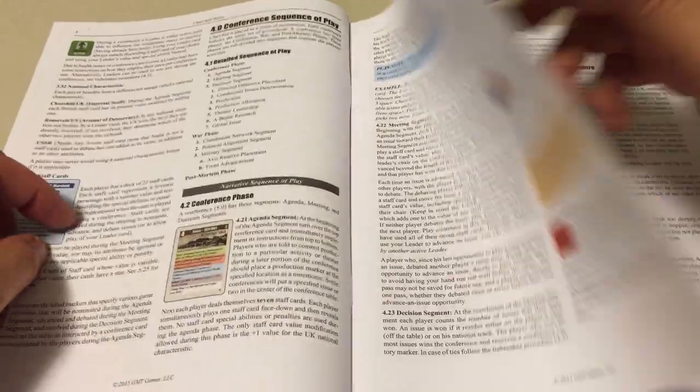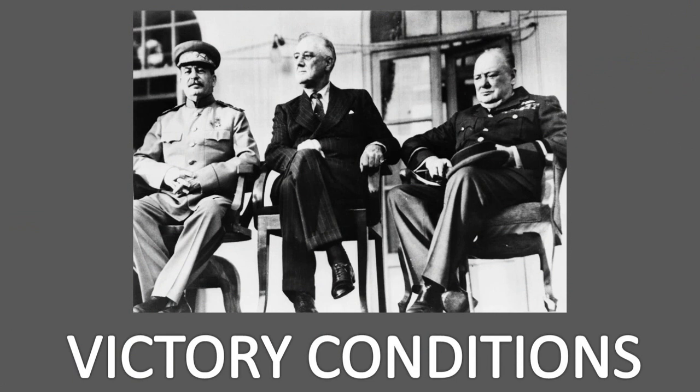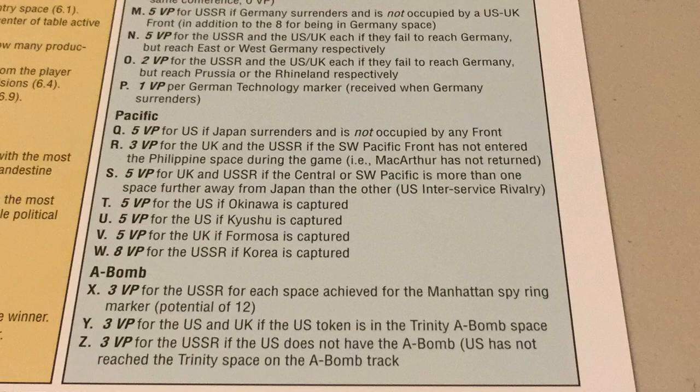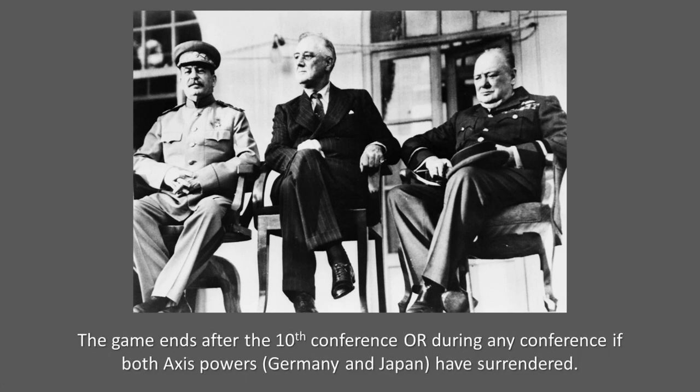The rulebook is 36 pages long, although the actual rules needed to play the game cover 17 pages. One of the most innovative aspects of this game is the way that victory is defined. The game uses a victory point schedule to determine the number of victory points gained by advancing fronts, the surrender of Axis powers, and atomic bomb research. Because the game involves the interactions between competing members of an alliance, obtaining the highest number of victory points does not always translate into winning the game. The game ends after the 10th conference, or during any conference if both Axis powers have surrendered.